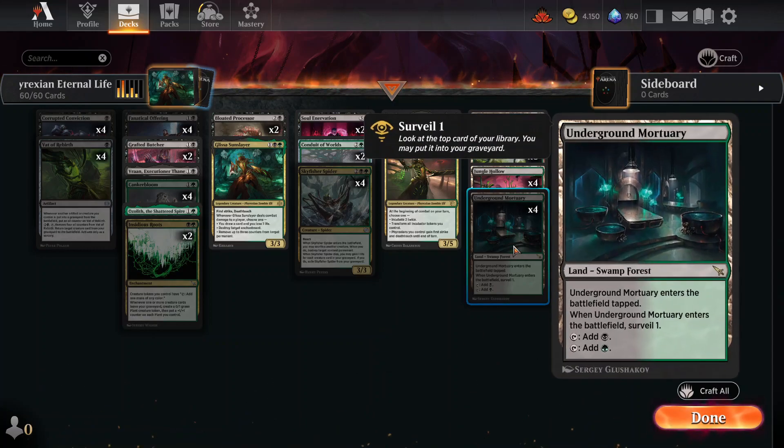Underground Mortuary is a really good card for this deck because it allows you to dig through your deck and throw things to the graveyard for you to reanimate later.